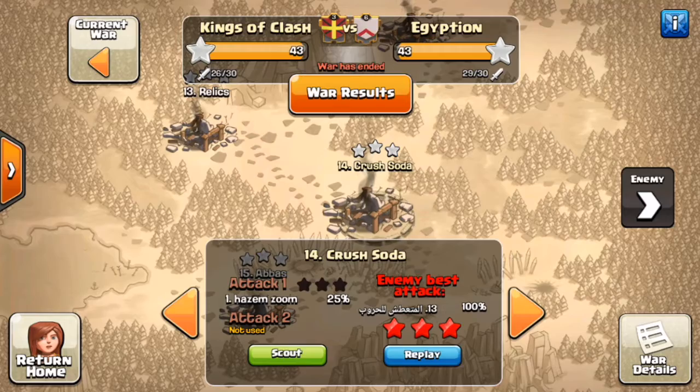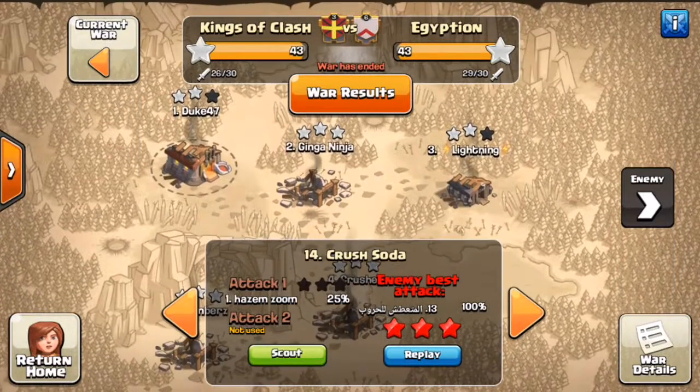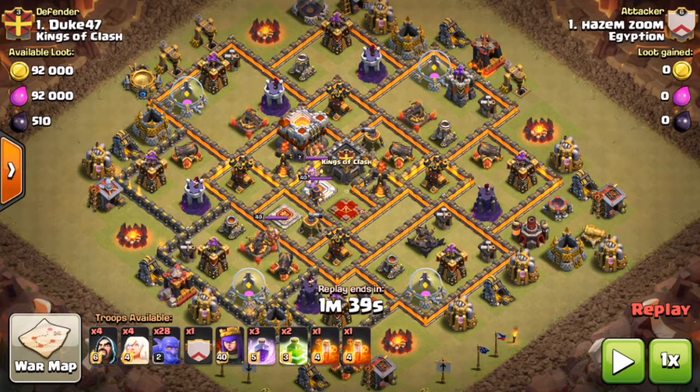You find your war weight by simply looking at a defense replay. As you can see, Hazeem — our number one player — has attacked my base. I'm a Town Hall 11, which means there's no loot penalty. If you go into the replay, in the top left corner there's a number that reads 92,000 gold and elixir — that means 92,000 is my war weight.